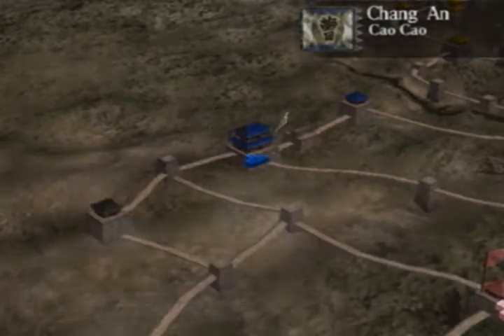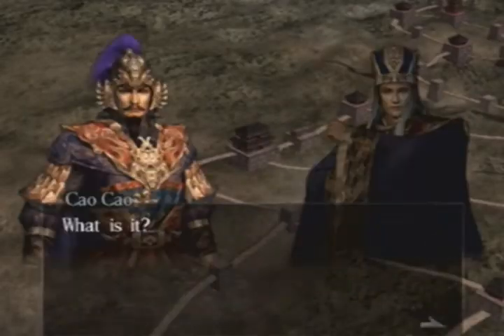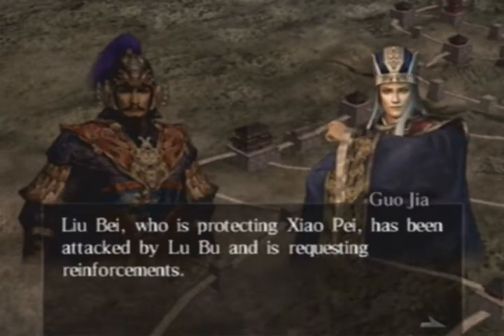And you look at Sun Quan — his family ends up getting all killed, I'm pretty sure, later down the line. And Wu gets taken over by the Simas.